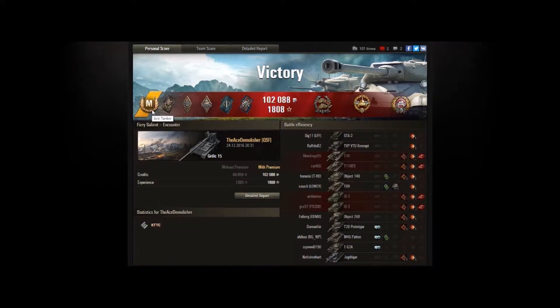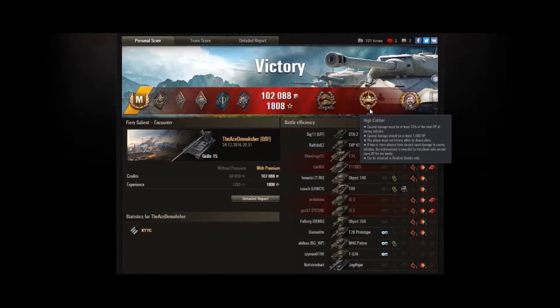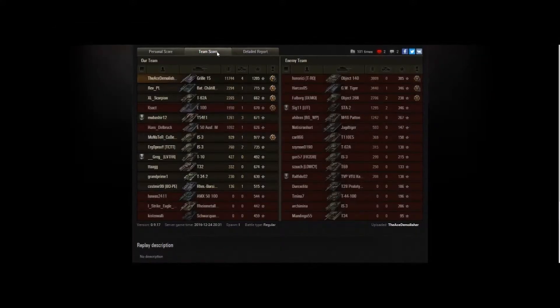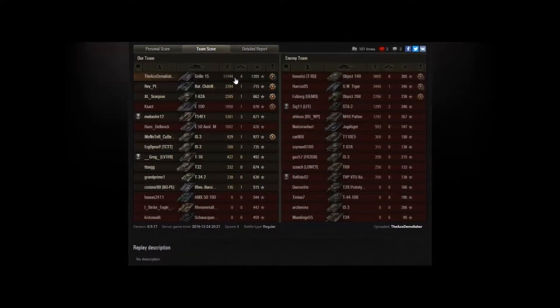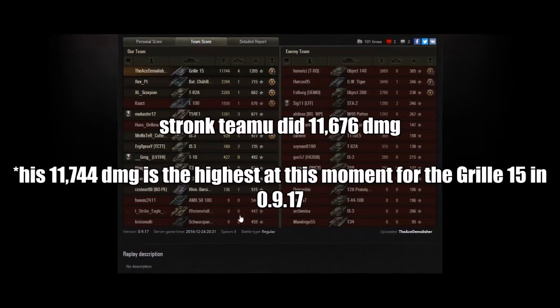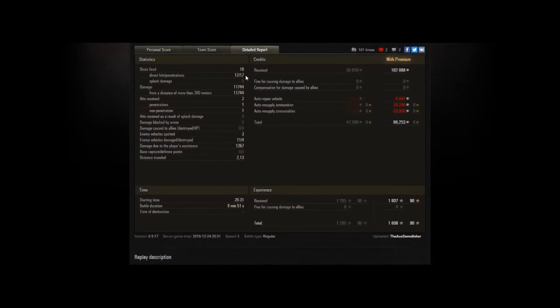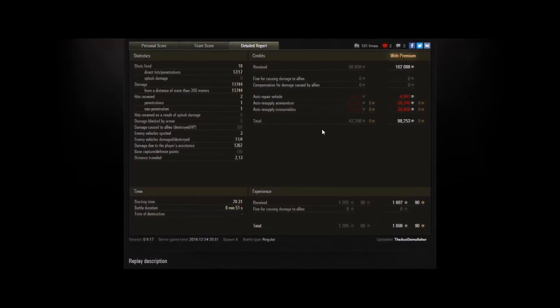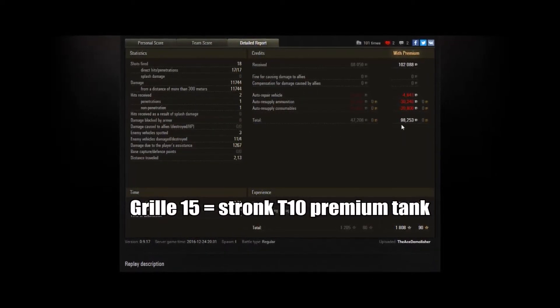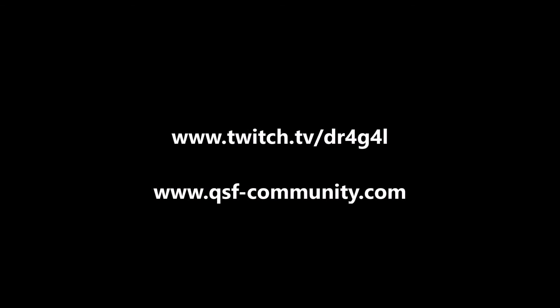Taking a look at the post-game stats we can see an Ace Tanker, a Confederate, a High Caliber, and a Tank Sniper medal. The Ace Demolisher certainly managed to live up to his name by doing 11,744 damage, which is 100 points more than the combined damage done by his team. He fired 18 shots, 17 hits, 17 penetrations, which allowed him to profit 98,000 credits in a Tier 10 tank in just under 9 minutes. Thanks for watching — please leave a comment below and don't forget to subscribe for more videos.